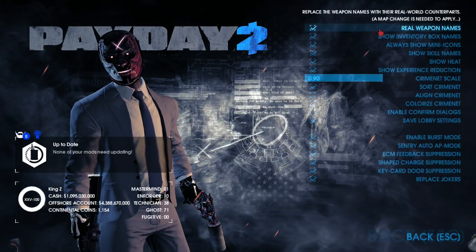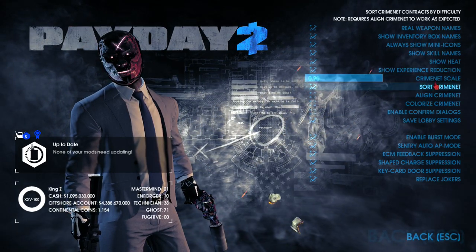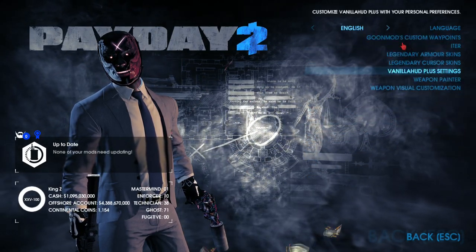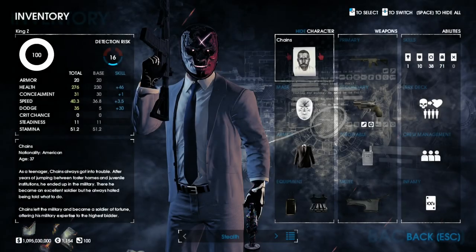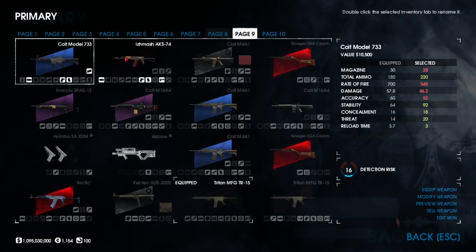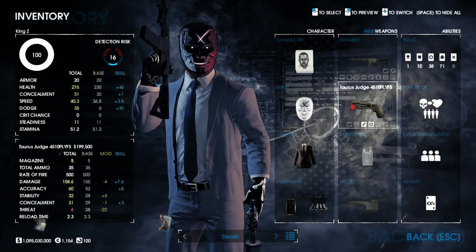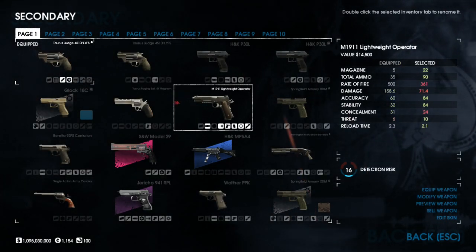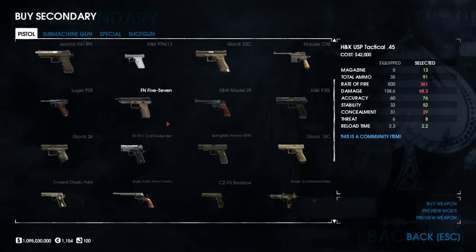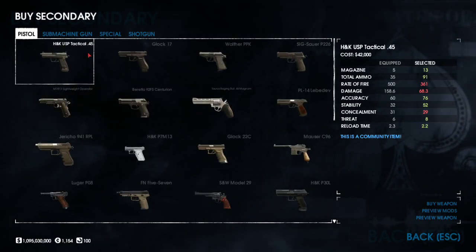You have inventory tweak options — I have real weapon names checked, show inventory box names, always show. All these are checked by default. You got burst mode, OAP mode, a whole bunch of stuff. I like the real weapon names — it's good for people who know guns by their actual name and not the in-game name. For example, the 1911 in game would be the Crosskill Pistol, and I always have trouble remembering that.